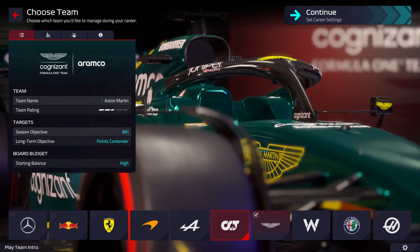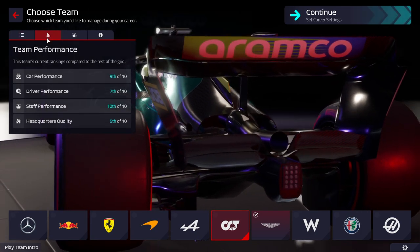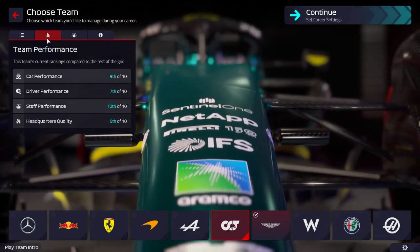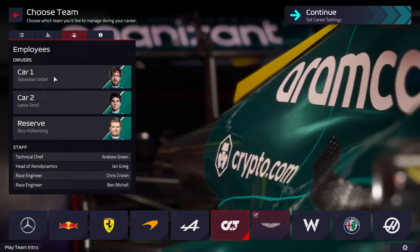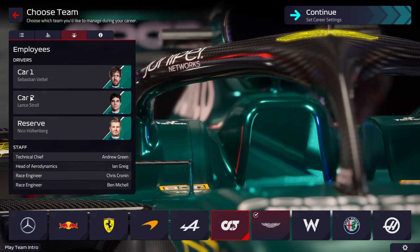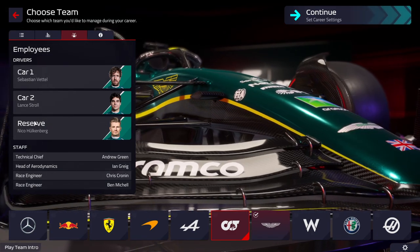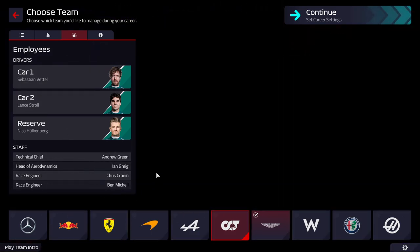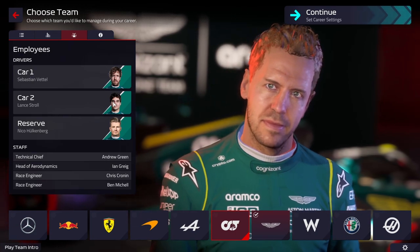With Aston Martin, we're expected to finish 8th, and long-term we're expected to be a points contender. In terms of our current team, we have the 9th best car, the 7th best drivers, the worst staff, and fairly decent headquarters in 5th. Our drivers are Vettel and Stroll. Stroll is probably going to get changed out for Alonso fairly early on, giving us an old guard kind of save, which could be fun. We're ranked 10th in star quality.